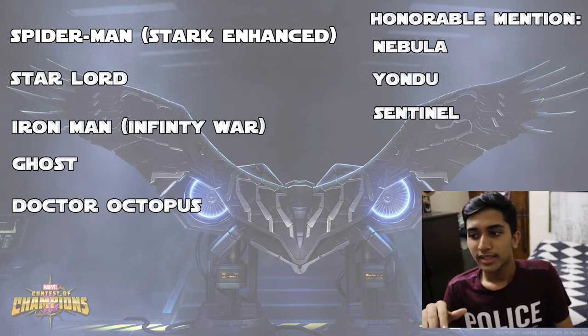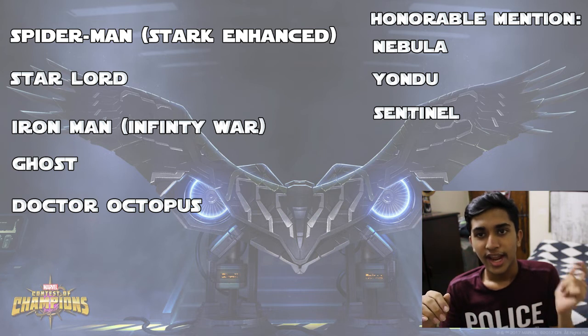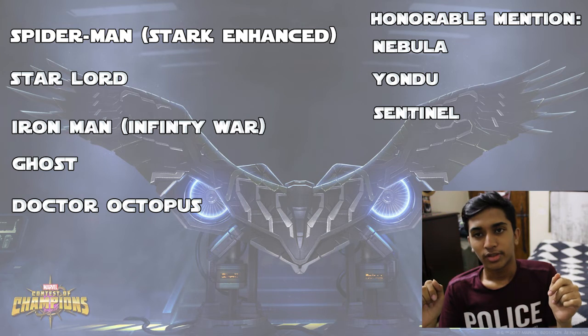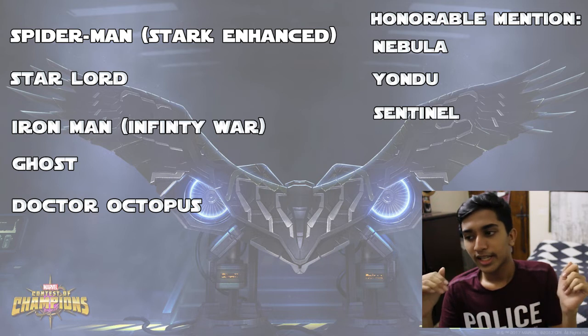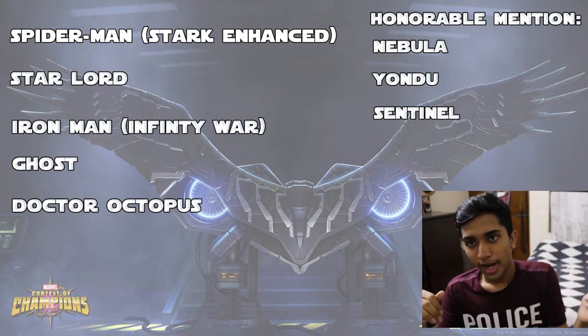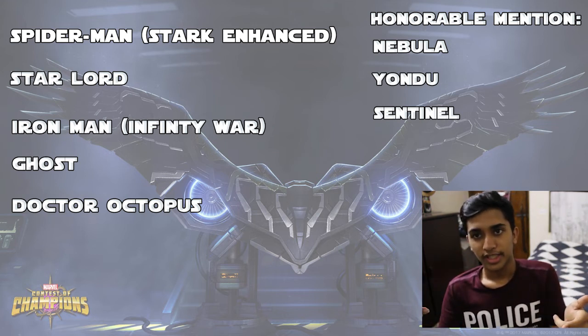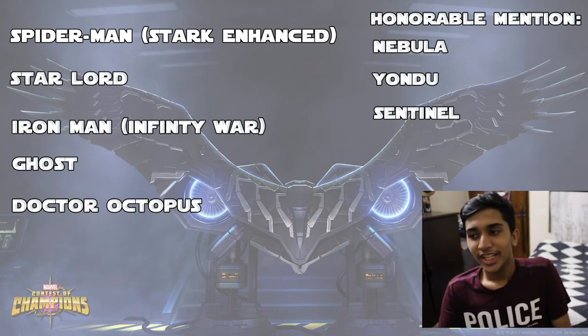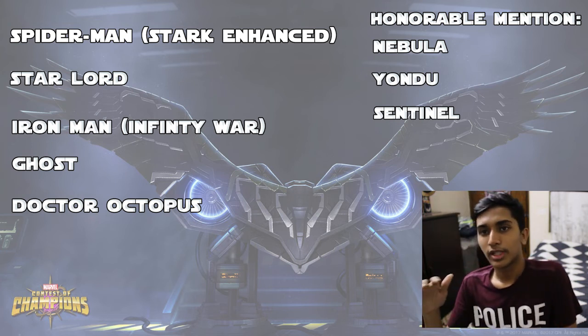Nebula might have made the list instead of Doctor Octopus. If you hold block, you can charge up shock charges, and at 5 shock charges Nebula can shut down any robot — that's an incredible ability. Each shock you have means your Special 1 can power lock for that many seconds. If you get up to 10 shock charges and release them with a parry, then go into a Special 1, it will power lock the opponent for 10 seconds. And for your Special 2 with that shock on, it will double the shock damage. With the Proximal Midnight synergy, she's a really good option for Act 6 Final Boss Ultron — she can shut him down if you just play without parries.